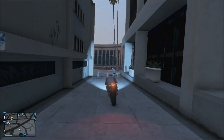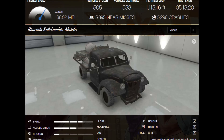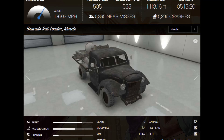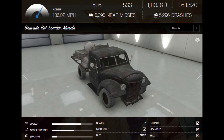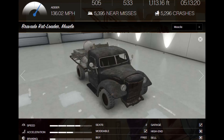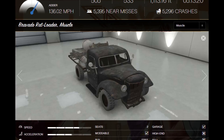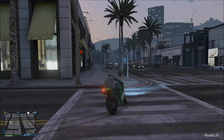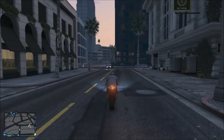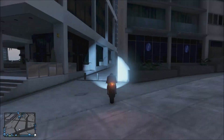If you go to the Online section on Social Club, you can see they've added the rat loader, and from the image it's stored in an online garage. It says 'buy free' on the side, so it looks like it may be a free vehicle. It also says you can't sell it, which again indicates it's free since you normally can't sell free vehicles in GTA 5 Online. It's listed as not a high-end vehicle and has two seats.